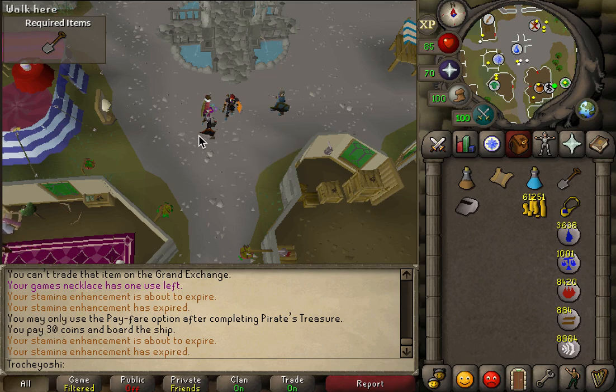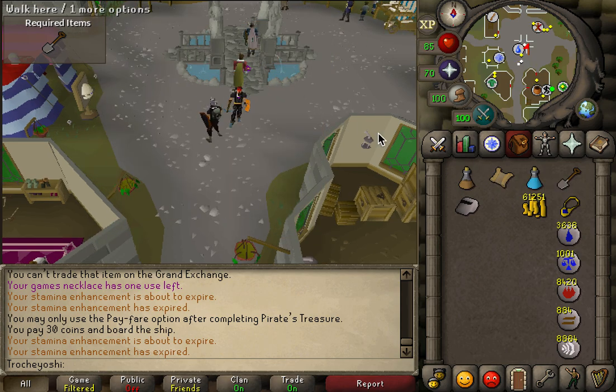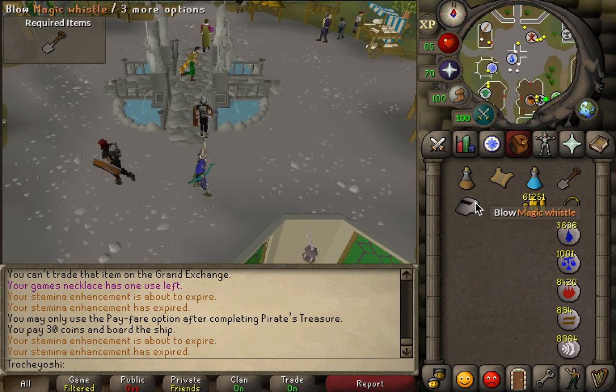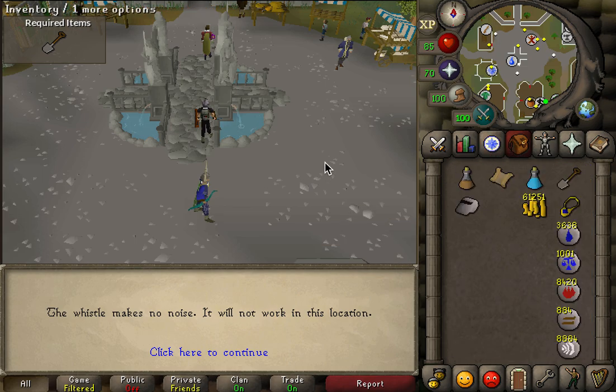This is a guide on how to complete the BJR clue scroll step without having fairy rings. You're going to need your magic whistle and also the quest completion of Holy Grail. Just to prove I have not completed either of the fairy tales.